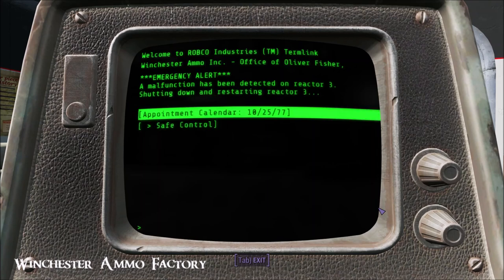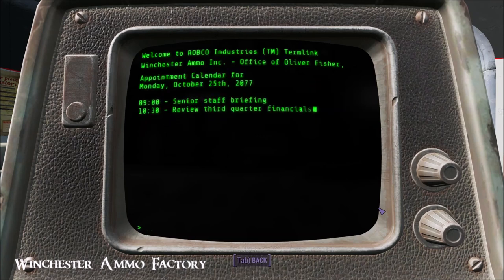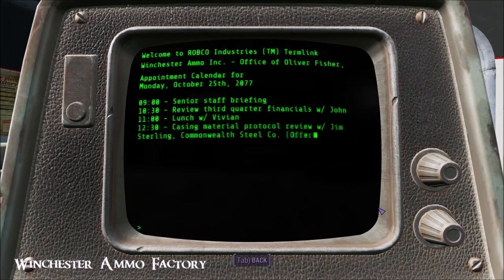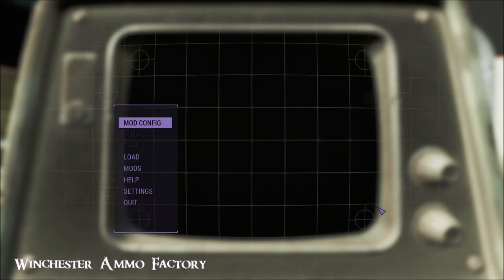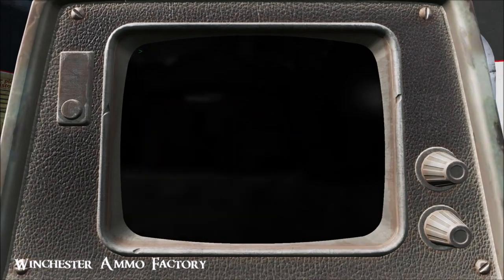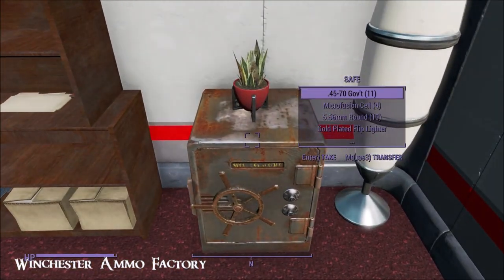CEO's terminal — now I feel very important. Office of Oliver Fisher. Appointment calendar. And safe control — there's a safe in the corner of the room here. That's what he had going on that day: off a bribe. Made me smile. And there's the safe, and it does have stuff in it.